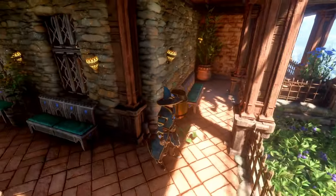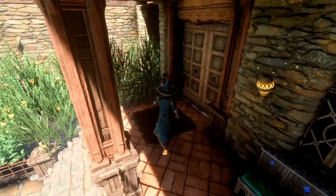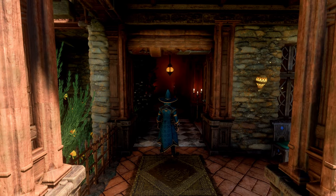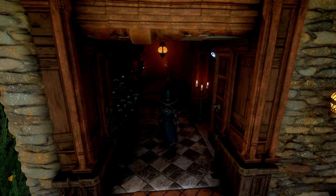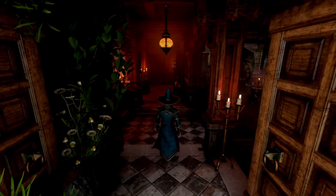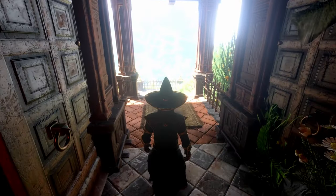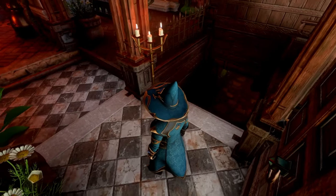I slowly started bringing in the NPCs. Up here we have some nice plants and a bench — just a little bit of outside decoration. This is where I'm most proud; I added so much detail. Let me zoom in on my character a bit and let's go ahead and close this door.